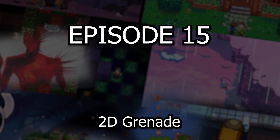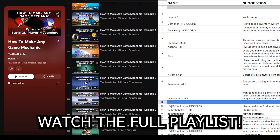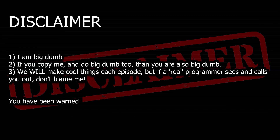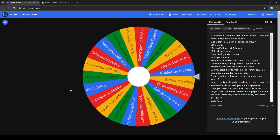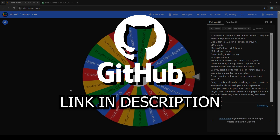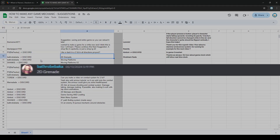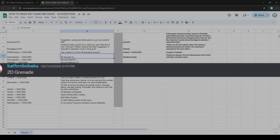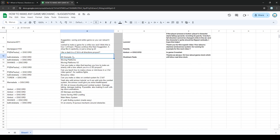Hello and welcome to episode 15 of the How to Make Any Game Mechanics series. In each episode we randomly choose a viewer's game mechanic suggestion and I try to create it in real time. Because everything is done in real time, it may not be the greatest method, so take everything with a grain of salt. There's a GitHub link in the description for this project. Today's suggestion comes from Bathrobaka on Discord — they suggested 2D Grenade. So without further ado, let's head on over to Unity.